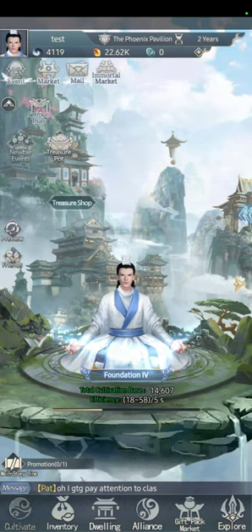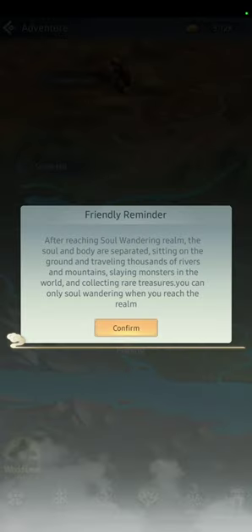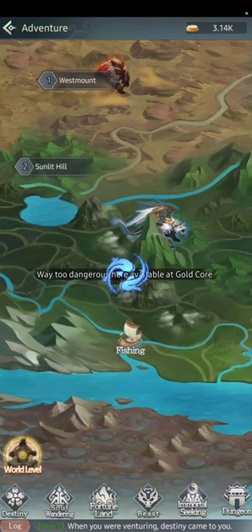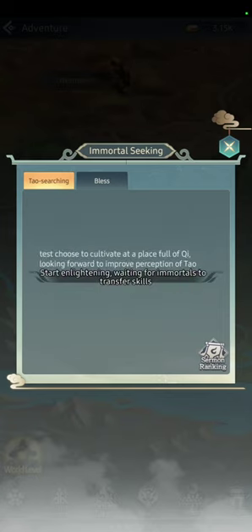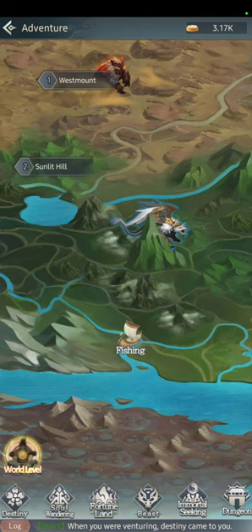Explore is maybe the most important part on Earth because this is where you get access to Heaven. The Destiny tab is for encounters — when you explore a map you can get Destinies, which give you good items. Soul Wandering is locked. Fortune Land is locked. Immortal Seeking needs at least one person ascended. Just click Perceive, choose whatever, and pray — you have a chance to get a skill or a random item.